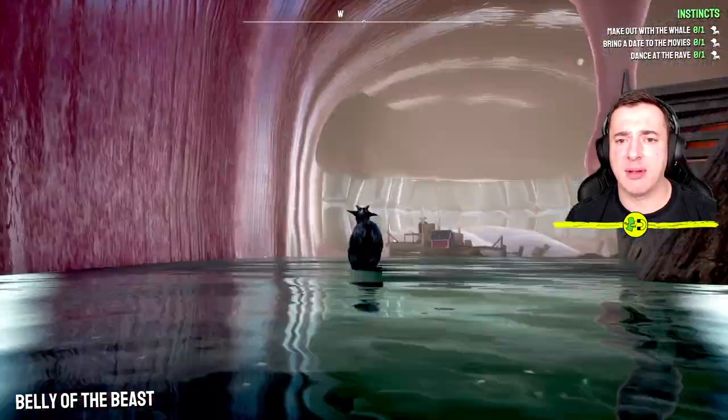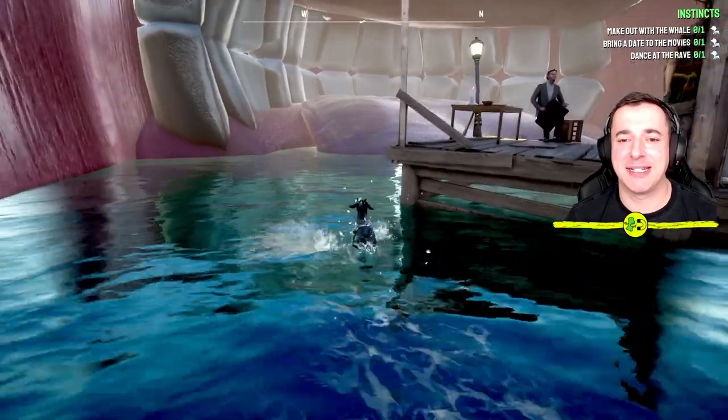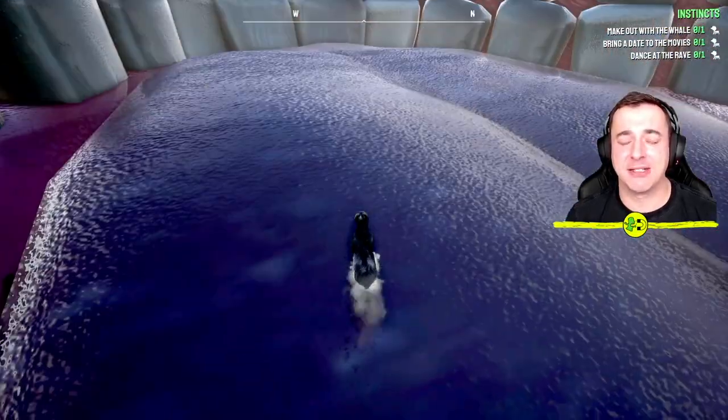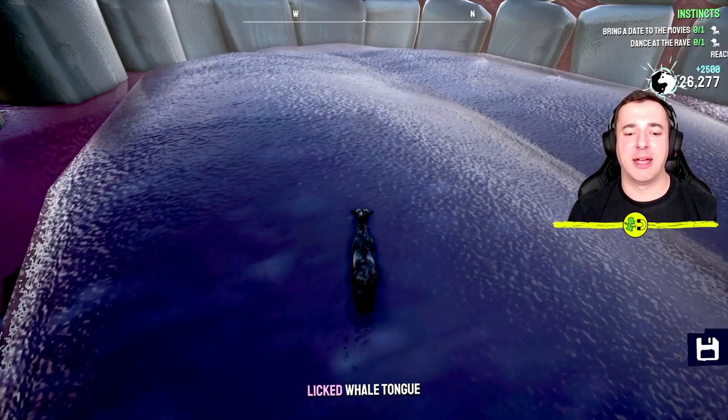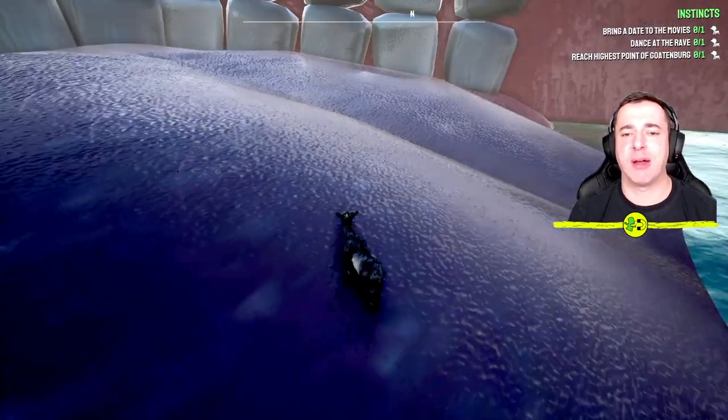And to make out with the whale, what we've got to do — it's quite disgusting — we have to go up to the tongue and lick it. We've got to have some tongue action, my friends. So to do that, we're just going to lick. There we go. To lick the whale, the button is X on the Xbox, I think Square on the PlayStation.